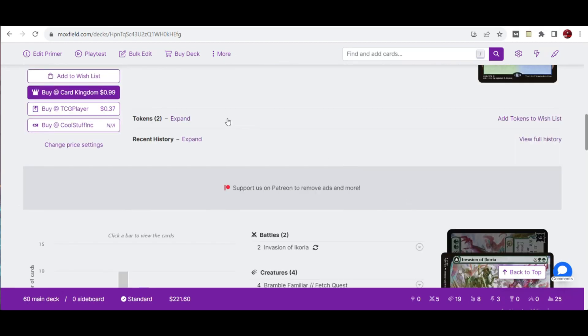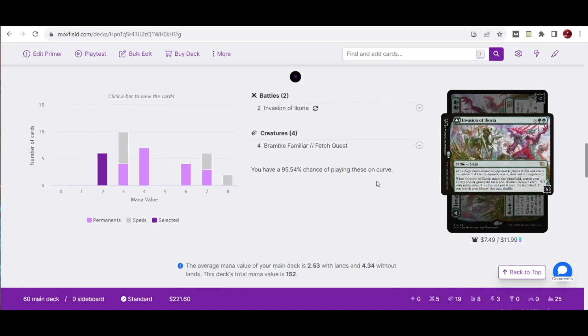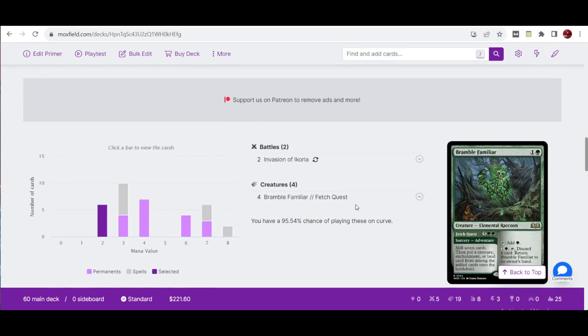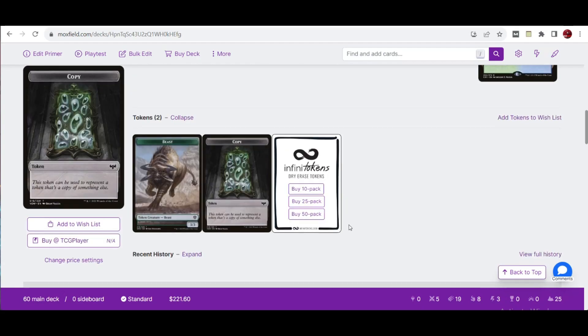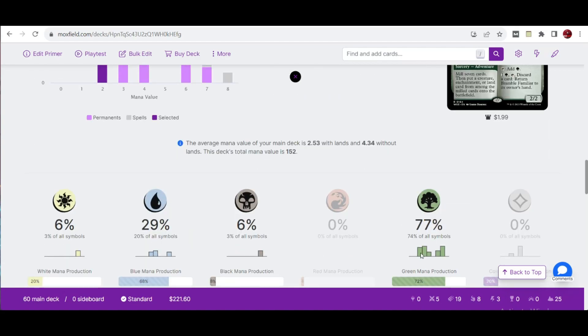For tokens we'll be using, this is the Beast token and the copy token. The average mana value of the deck is 2.53 with lands and 4.34 without lands. We have 6 spells with mana value 3 and 4 permanents with that value, 7 permanents with mana value 4, 4 permanents with mana value 6, and 3 permanents with mana value 7. The color distribution is roughly 70% green and 29% blue with a splash of about 6% each for white and black.